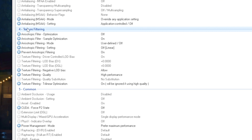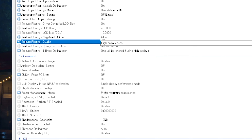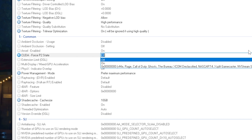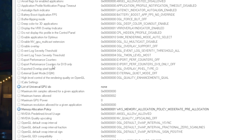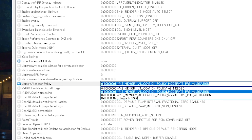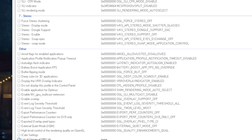Scroll down to the texture filtering section. Find texture filtering negative LOD bias and set it to allow. Directly under it, texture filtering quality should be set to high performance. Then scroll down further to find CUDA force P2 state — this is a power savings mode for your GPU, so disable it 100%. Next, power management mode should be set to prefer maximum performance. Finally, scroll to the other section, find memory allocation policy, and set it to moderate pre-allocation. This will further improve your system performance. Click apply changes — since we changed the global driver profile, it applies to all games on your PC.